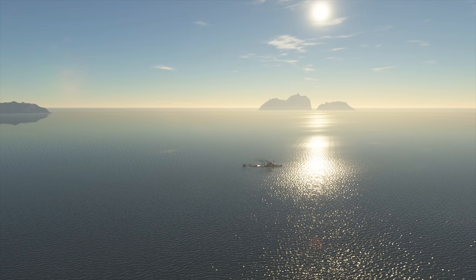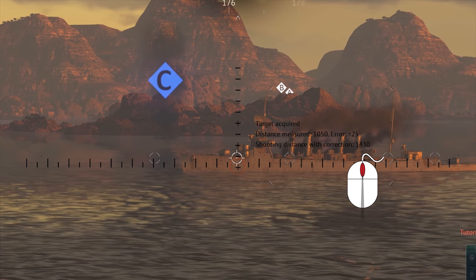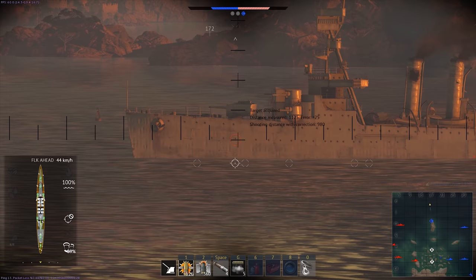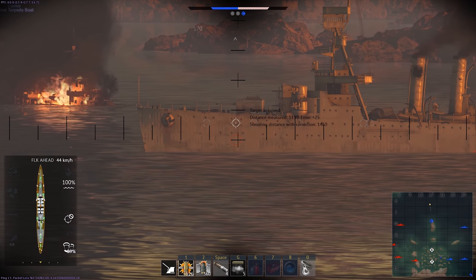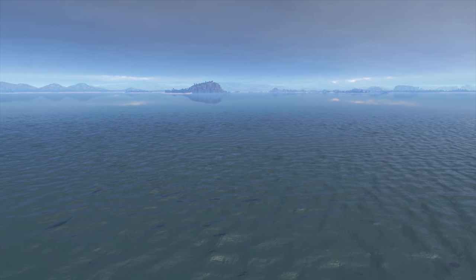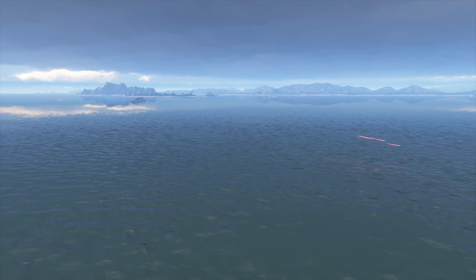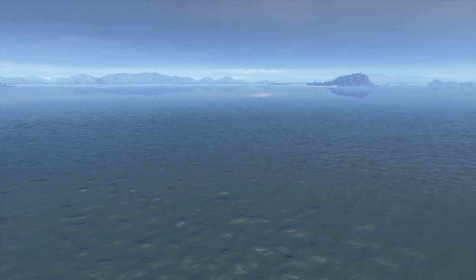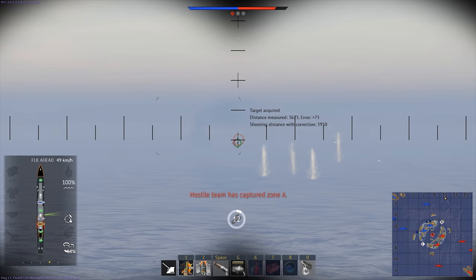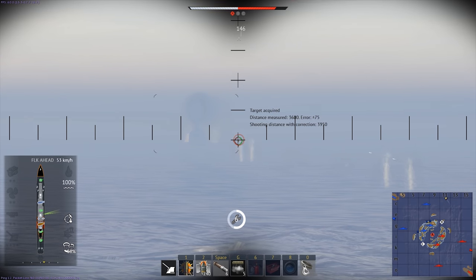But that's still a miss. By default, you set the distance with a mouse wheel, one way or the other. It takes some time to get used to this, but it gets better, trust us. Choose a target, make a ranging shot, and then set the correct distance with the wheel. The longer the distance to the target, the further your shells have to travel, which means that you have to lead them more. Consider where you go and at what speed. Take into account the speed of your opponent. Adjust the sight accordingly and fire away.